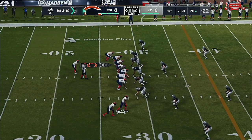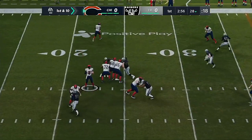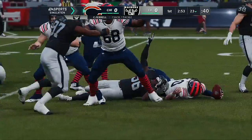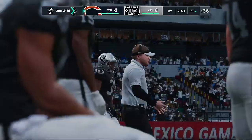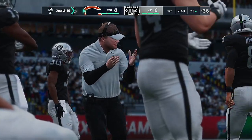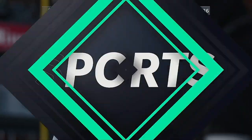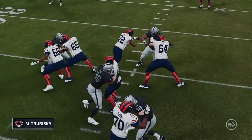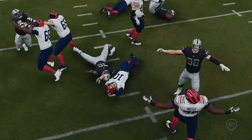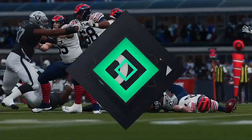Trubisky brings the Bears up first and 10 at their own 28-yard line. From the gun, he'll set up the throw. Pressure comes and Trubisky goes down — Farrell in there to get him — a loss of five. That's setting the tone right away. It certainly is, and it lets you know just how important communication is amongst the offensive line. They talk about it all the time — knowing each other's moves, you've got to be coordinated and in sync, otherwise your quarterback gets hit.